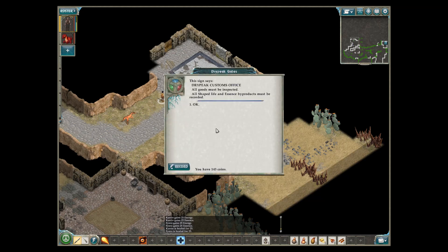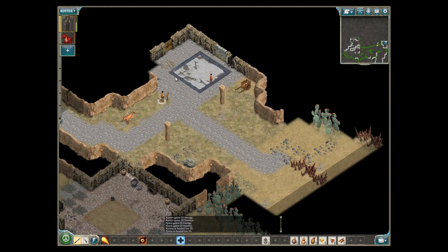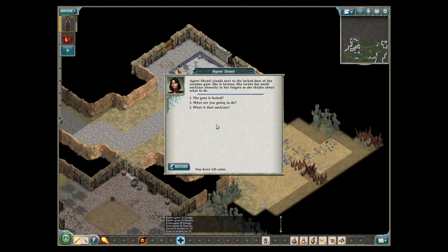Not a puzzle! The sign says: 'Dry Peak Customs Office. All goods must be inspected. All shaped life and essence byproducts must be recorded.' Agent Shantae stands next to the locked door, furious, twisting her tooth necklace in her fingers. 'Hmm, so the gate is locked?' 'Yes, and unguarded. Nobody here to let us in. Someone is going to answer for this.' 'Isn't this supposed to be guarded?' 'Yes, someone should be watching this road, even if they didn't know we were coming. Word was sent — we should be greeted. This is an insult.' If there were actually guards here, would they have gotten rid of the rogues before now? That's my question.